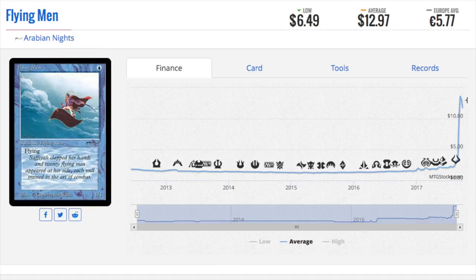Flying Men — this is a one-drop 1/1 flying from Arabian Nights. I don't know if this has been changed into a pirate, I assume not, but it has spiked from pennies to $13 overnight. This is not on the reserve list because it is a common, and commons do not appear on the reserve list. It is quite interesting because it is very bad by today's standards, but back in the day a one-drop 1/1 flyer was actually considered pretty good — a 2/1 Savannah Lions was a rare and was considered one of the better rares.